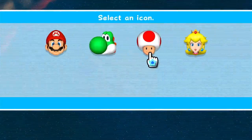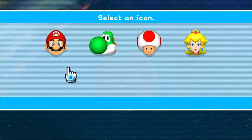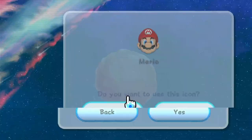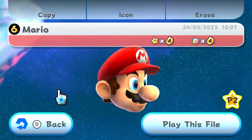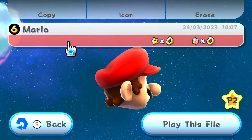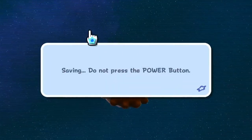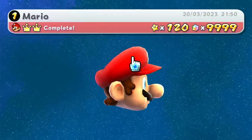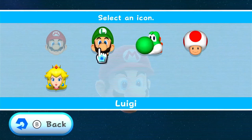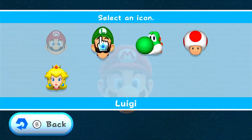Then you choose your head from here. In the Wii version you could have Miis, but in the Switch version you can't. You just select a character's head — there's Mario. And this is the only way you're going to be able to have the Luigi one, unfortunately. It's not available for a new file.